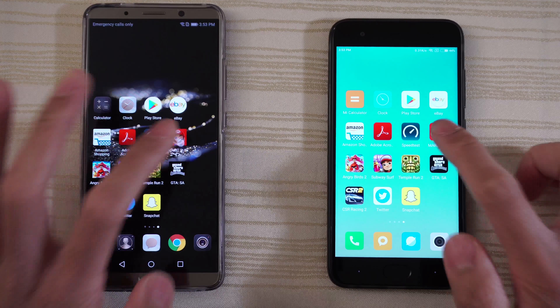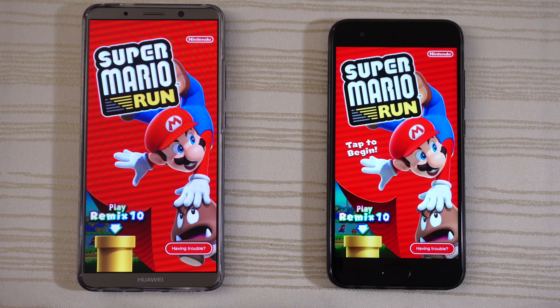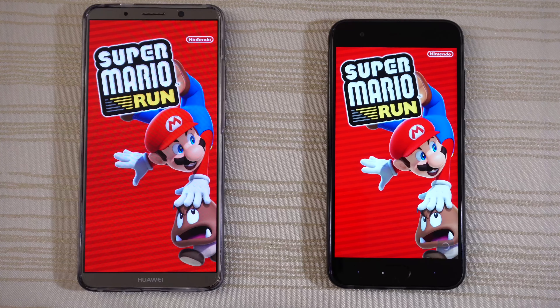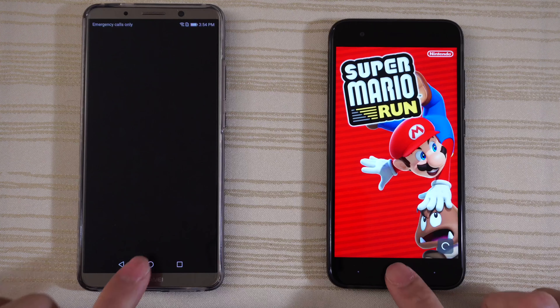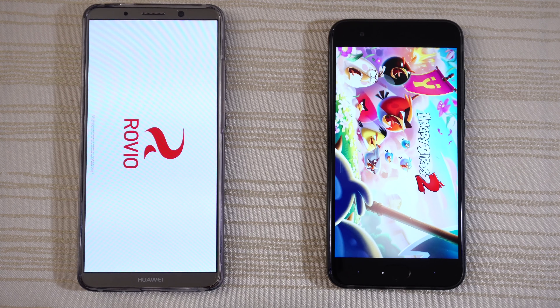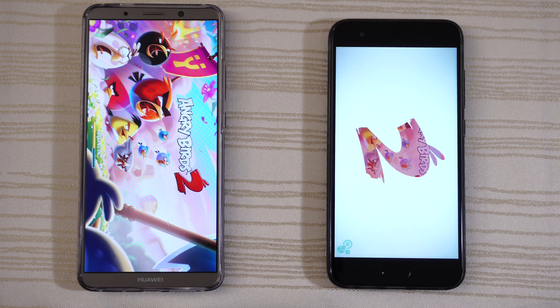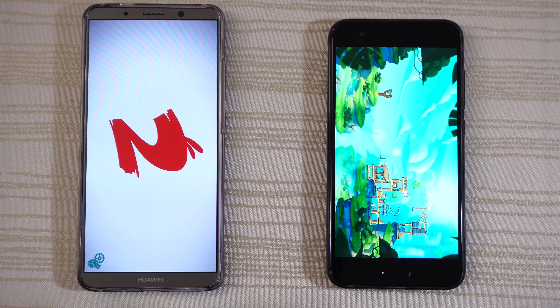Mario Run — both are loading, and ooh, maybe the Mi 6 was a little bit quicker. Tap to begin on both and stop the game. Angry Birds 2 — Mi 6 jumping out in front, logging in, and the Mi 6 is out in front. The Mi 6 will take this game.